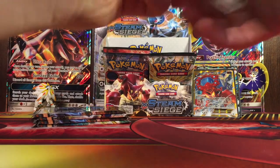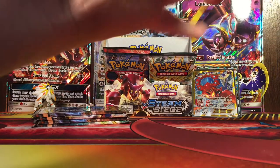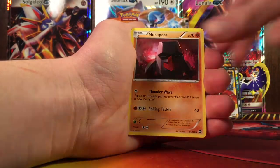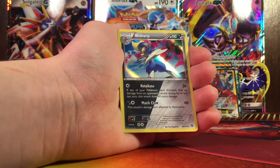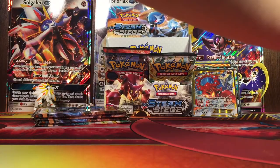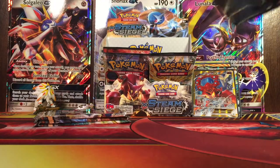Next pack. Let's see if we get anything. So: Clefki, Lampin, Gardevoir, Spear Link, Hoppit, Nosepass, Nidoran Male, Litleo, Sneasel, Reverse Fletchinger — and an Abyss Sharp hollow. It's the dual-type one. I'll put this aside since I don't have any sleeves for it right next to me. I usually use penny sleeves for my holofoils and the proper sleeves from Elite Trainer Boxes for my ultra rares.